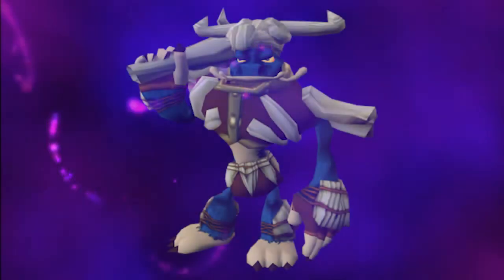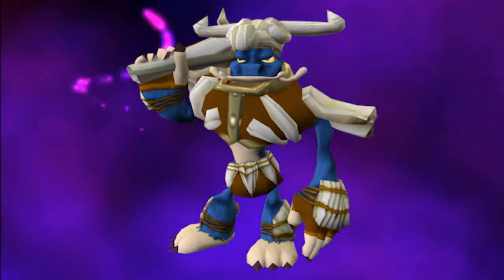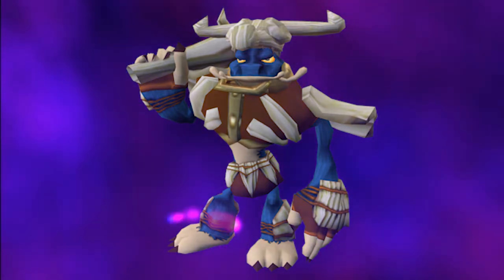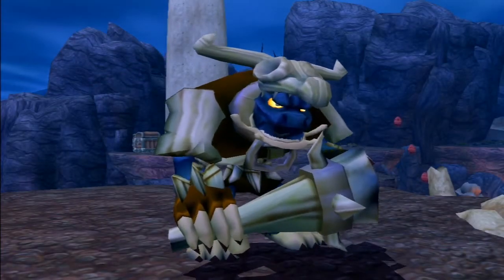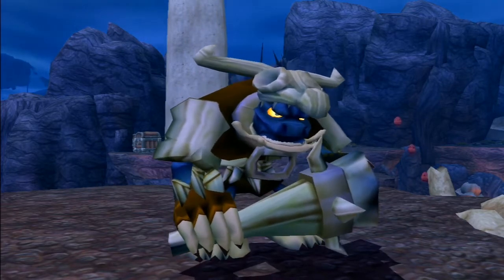Bone Armor Lurkers are one of the larger types of lurkers. They have blue fur with a creamy white color on their hands, feet and underbelly. They wear a brown top, cloth around their waist and gloves. On top of this they have bones strapped to their body to create armor. The most notable piece of armor is the skull it wears on its head. It is unknown what animal this skull comes from.